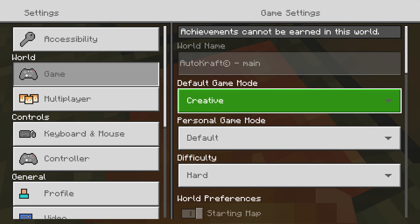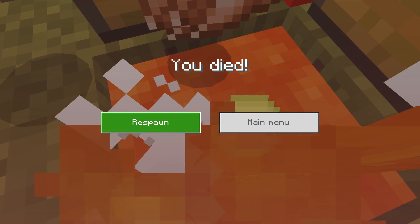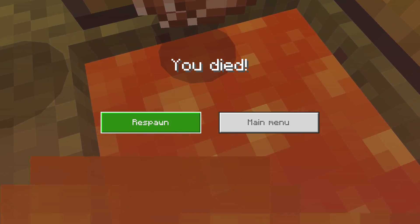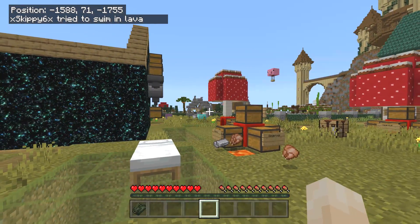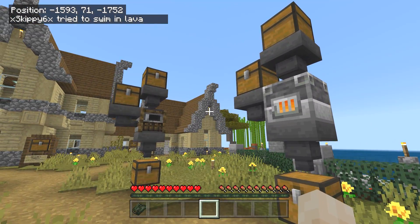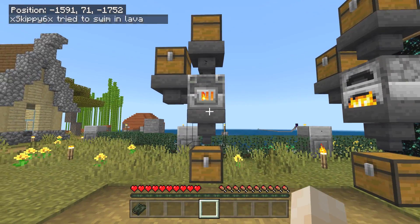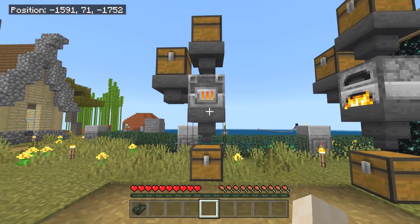Make sure the first one you pull out is a full stack, because you want to get as much XP as possible. We'll respawn — respawn point is set right here — and we have zero XP, ready to go. This chest is going to be filled with gold, so let's timelapse and let it fill.